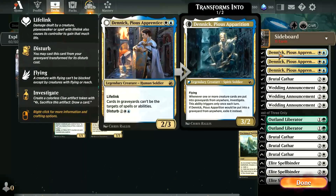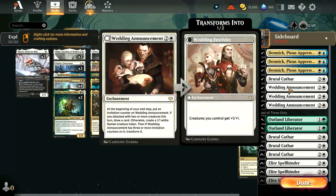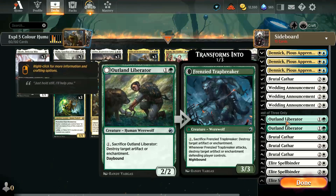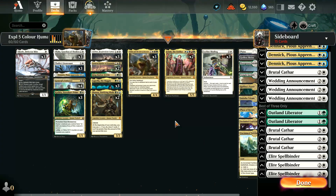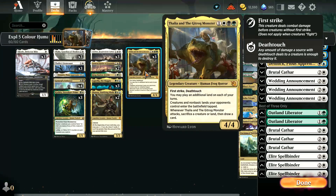In the sideboard, we've got three more copies of Denik if we need to stop our opponent using their graveyard. Four copies of Brutal Cathar to help deal with problematic creatures. Three copies of Wedding Announcement for long grindy games — it creates humans and then flips into an anthem effect. Two copies of Outland Liberator, which is also a human and can destroy problematic enchantments or artefacts. Three copies of Elite Spellbinder to disrupt our opponent's hand. Lots of human synergies, lots of legendary synergies, five colour — always a challenge but a fun one to play. We are using the new Thalia and the Gitrog Monster, so let's go onto the ladder and see how we go.